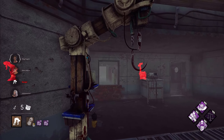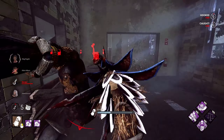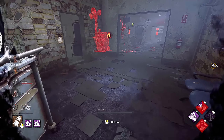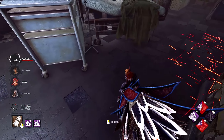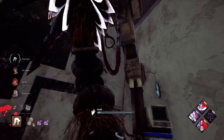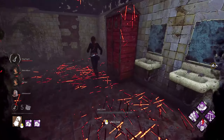If she went for the pallet I'll just do a super lunge and catch her either way. We want to take this survivor as far away as we can — not too far from objectives, but far enough where we can get Make Your Choice value. Remember, we have to be quite a distance away. We can kick this gen, and now Nowhere to Hide triggers. Claudette's curious about the gen — and now we get Dragon's Grip. She gets bodied. Because we are too close, we don't get Make Your Choice right here, but that's okay. We'll take her to a hook further away and see if we can get Make Your Choice from that.